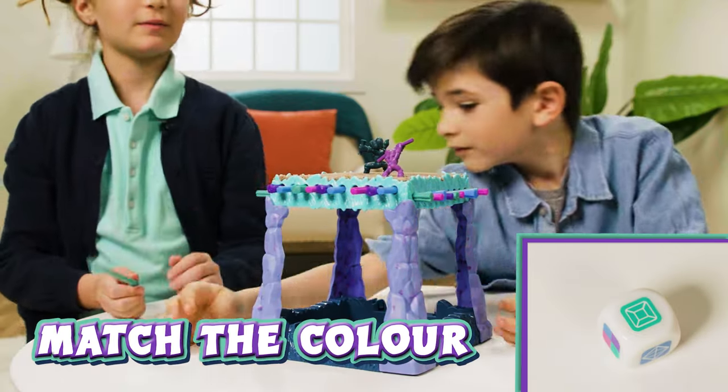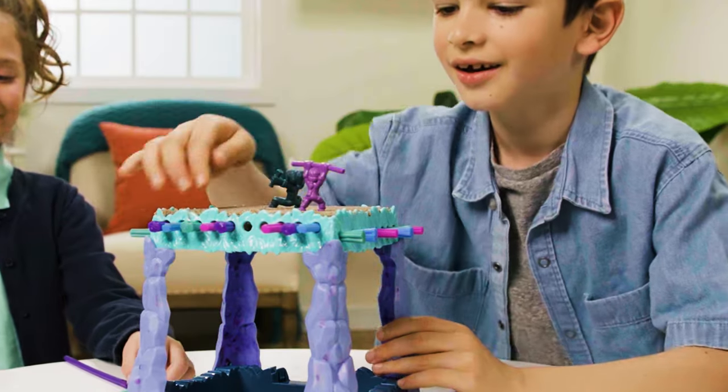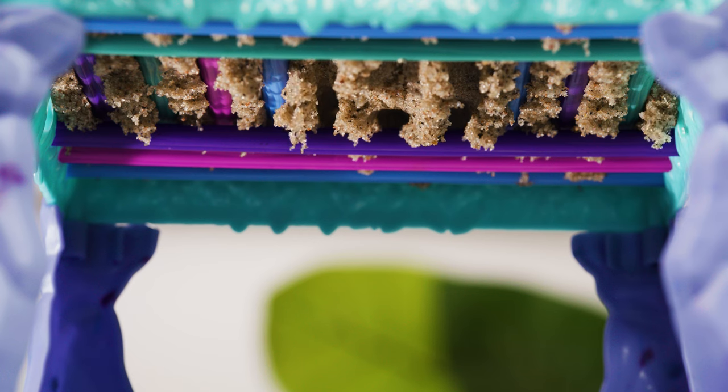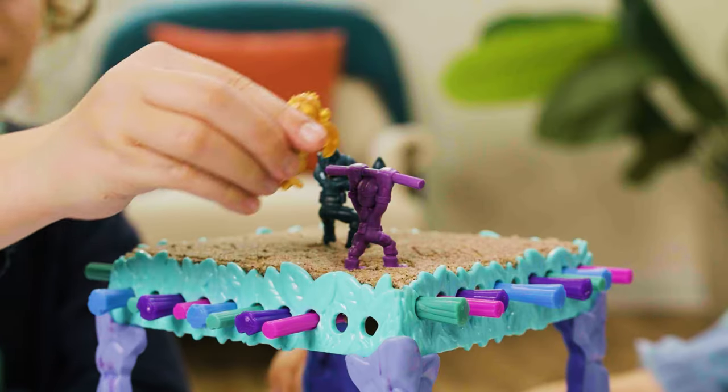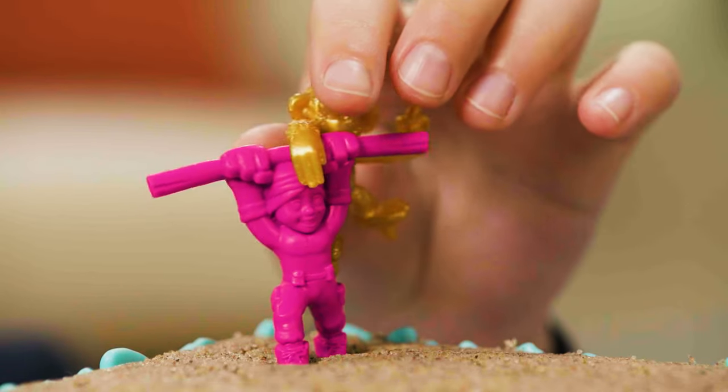Once all players are sitting sandy, roll the die and remove a stick. Make sure the stick matches the color of your roll. If you roll the multicolor side, you choose which stick to remove. Keep rolling and pulling until the sand starts to move. If you roll the meddling monkey, place it on another player's back to make them sink faster. If it's rolled again, place the monkey on another player's back.